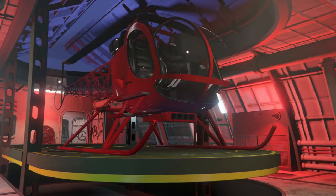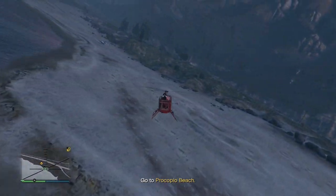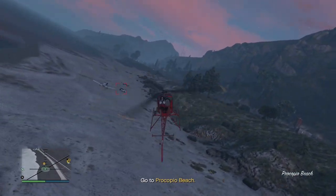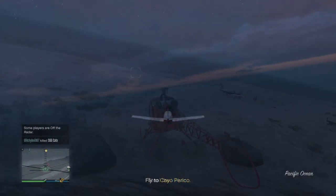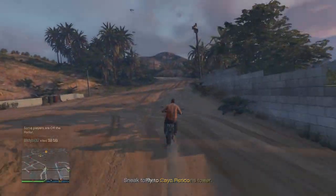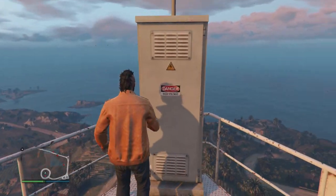Go ahead and launch the Gathering Intel prep mission, and make your way over to the plane capture point. As per usual prep gathering missions, go ahead and fly over to the Cayo Perico entry point on the map, and make your way to the tower for the first hack to gain access to the security cameras on El Rubio's compound.